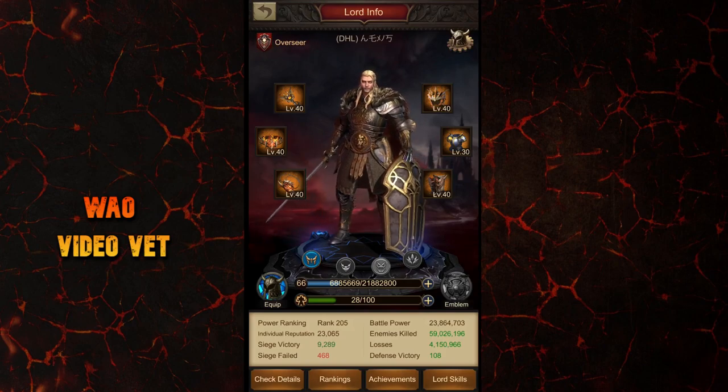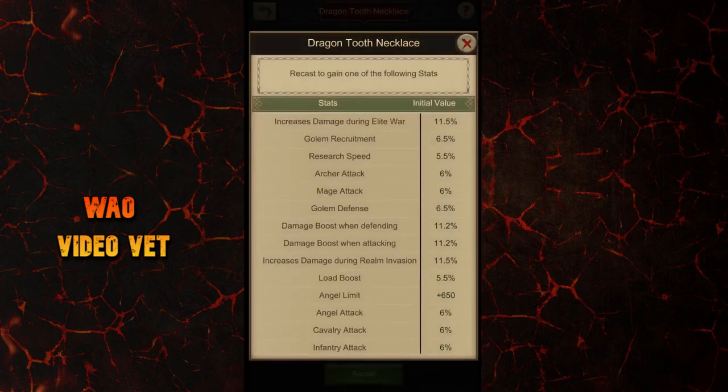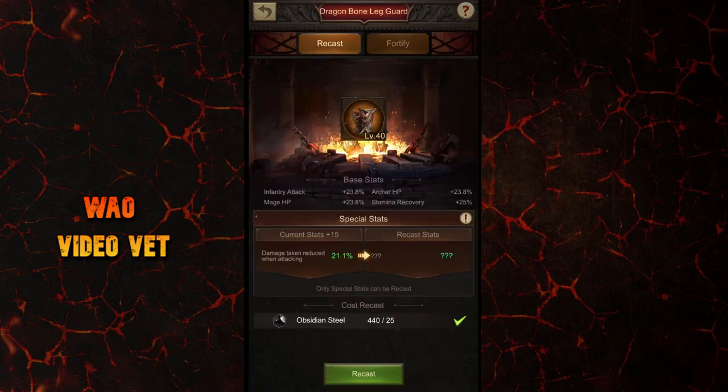For the belt and accessory it's simpler: damage boost when attacking is the only thing you have to find. Of course, if you're a very defense-oriented player then you can also choose damage boost when defending. Another thing to note: the enhancement to increase damage when attacking also helps in Fiend Trial, Undead King, and so on.